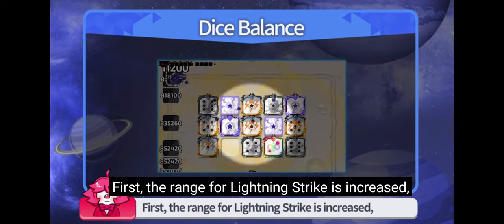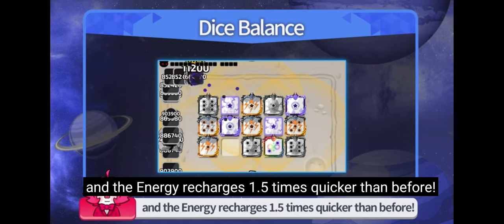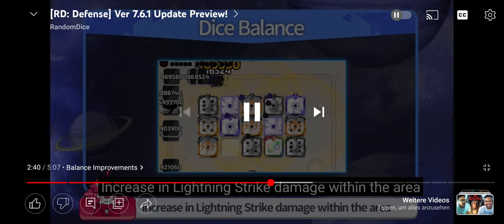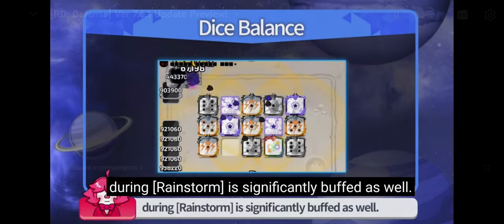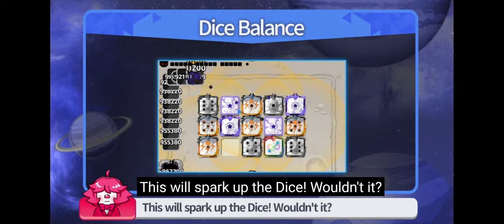Balance for Lightning Cloud dice is improved. First, the range for Lightning Strike is increased, and the energy recharge is 1.5 times quicker than before. About Lightning dice, I don't have a clue — I don't have the dice and I haven't been playing much lately. Strike damage within the area during a rainstorm is significantly buffed as well. This will spark up the dice, wouldn't it?